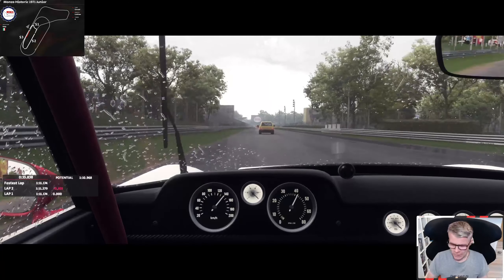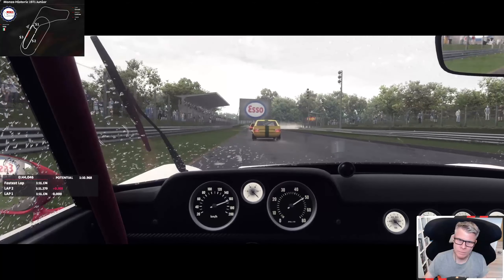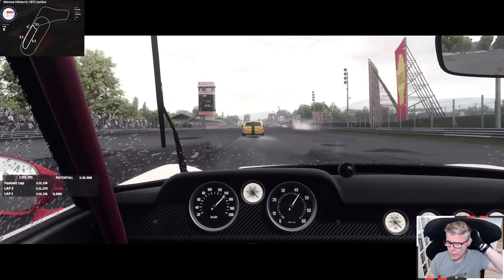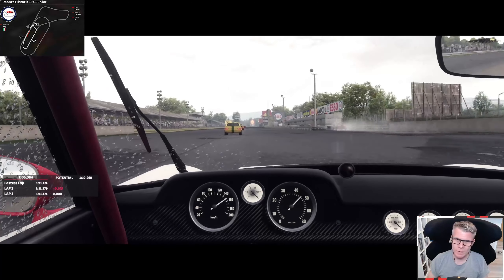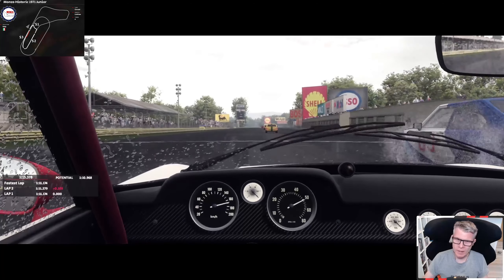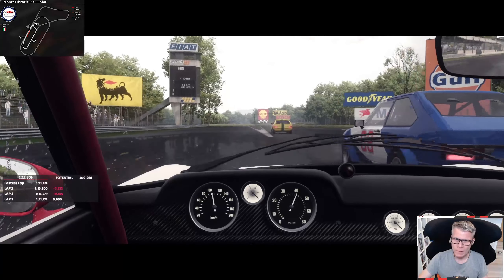The weather model is of course one of the great strengths of AMS 2, as well as the day and night cycle. I think the junior version — this one or the newer one — is perfect for getting to know the track or the game even, and also pretty good for low power cars. I've done some races on this track in a sort of Corsa with street cars and slow touring cars, and I think it's on that level.